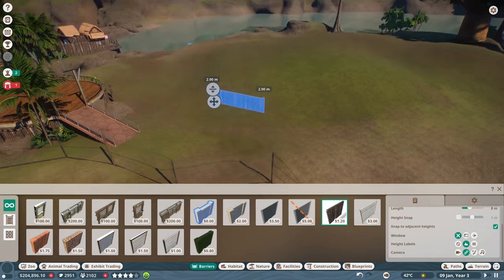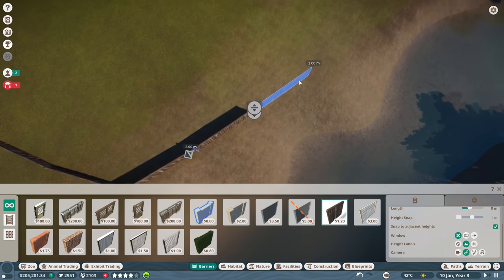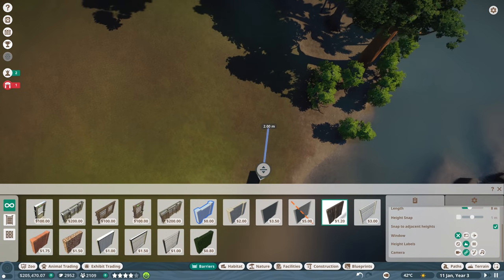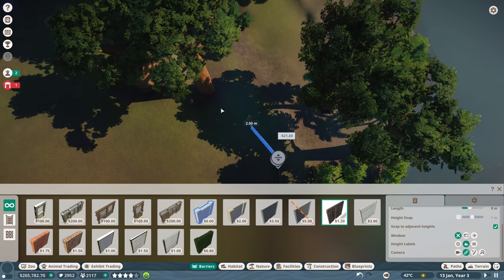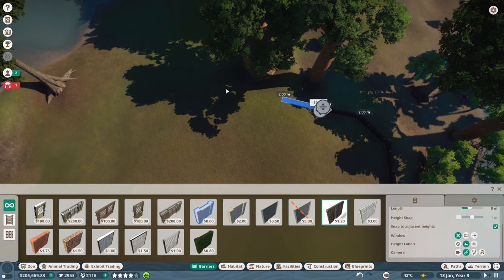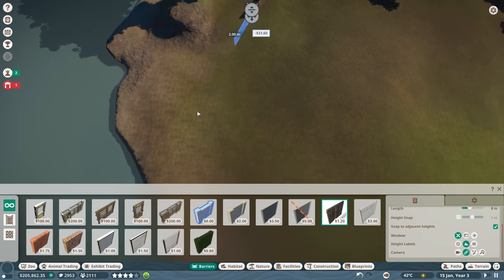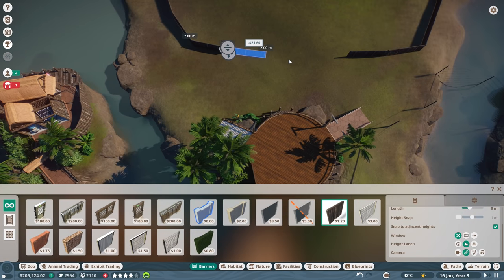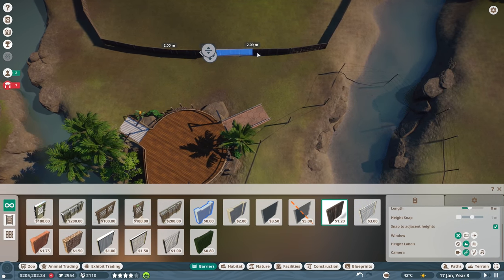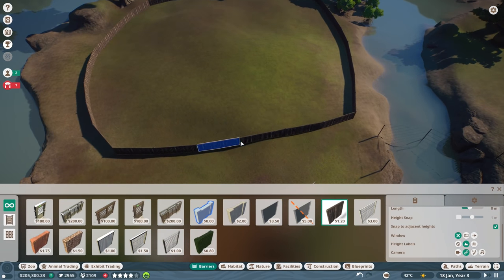Let's just make it go like this. There we go, and then we could kind of go along the edge of this water here and make it turn. Looks like there's a lot of room up here. There we go, and then we could turn around and just kind of do this. I think what we may do is actually just split this in half and have two species inside this one, instead of having one giant enclosure for one species. That's nicely finished off there.